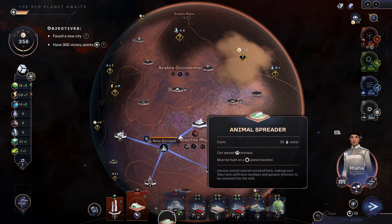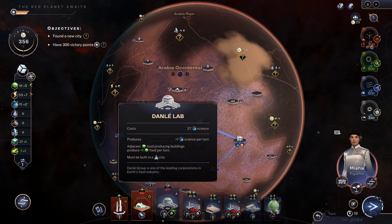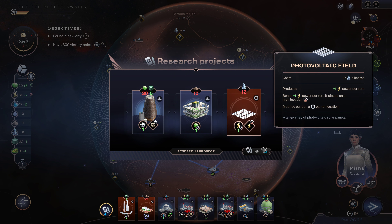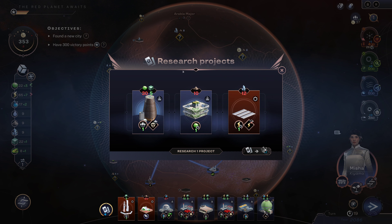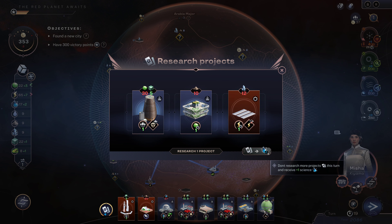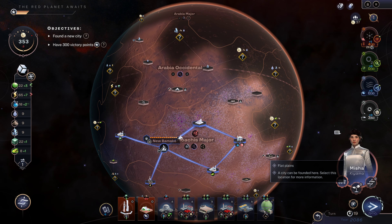I have to toss a project — I'll probably just toss the animal spreader. This is three more turns until I'm able to build that lava tube, unless I get lucky and explore where there is some food. None of these options are terribly exciting, so I think I'm just going to take an extra science.